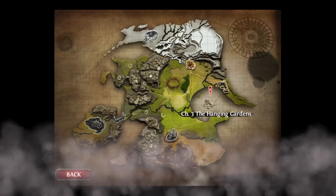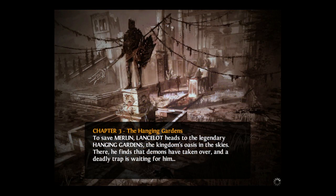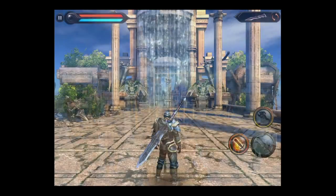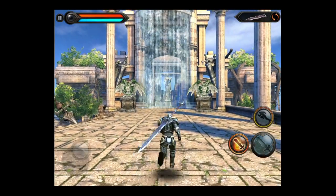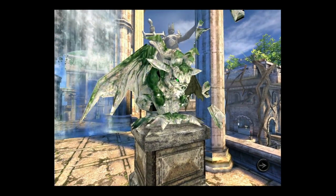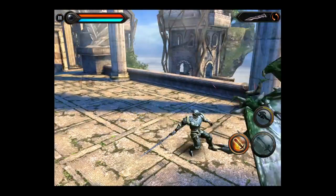Getting into the action, we're going to jump into single player game mode and go to Chapter 3: The Hanging Gardens. This is a battle between good and evil featuring Sir Lancelot, who's trying to rescue Merlin. There's a whole backstory you can read about, but you're fighting against the forces of evil as Sir Lancelot fights through The Hanging Gardens.